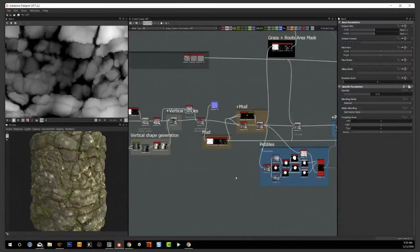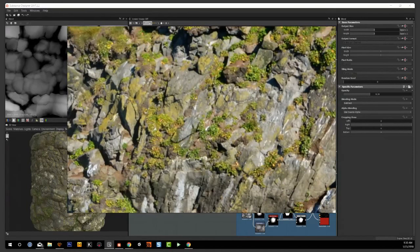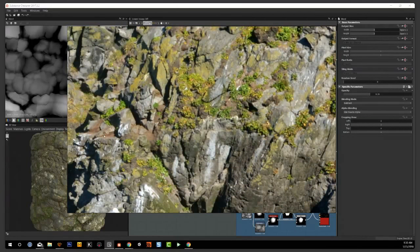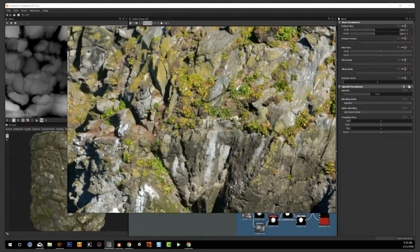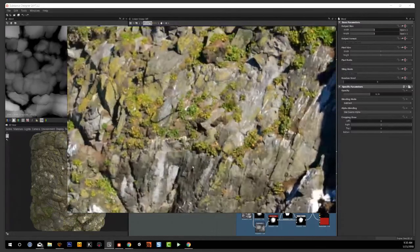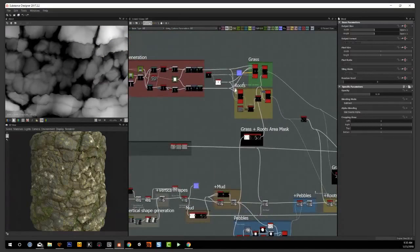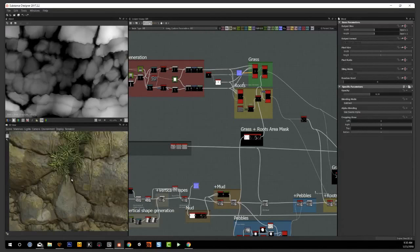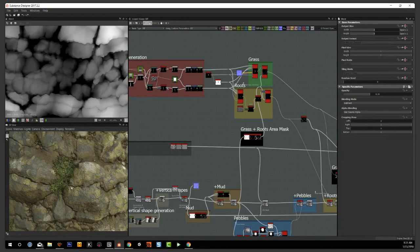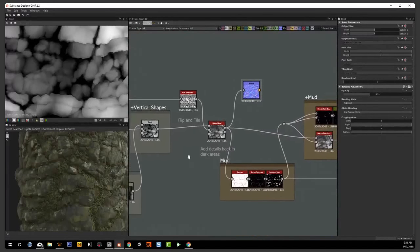Let's get back to it. The components we're going to build are: first, the mud — you can see it stuck between the rocks, sitting a little bit on top of the shapes. Then grass clumping, and pebbles mixed in. We also have roots — the roots from the grass hanging off. You can see these thin tendril-type shapes that hang off. Let's look at the mud first.